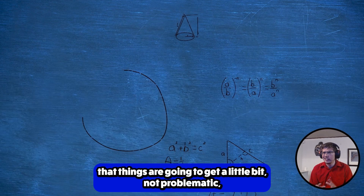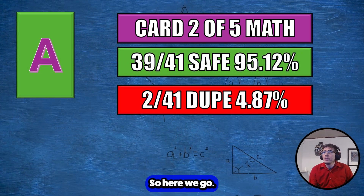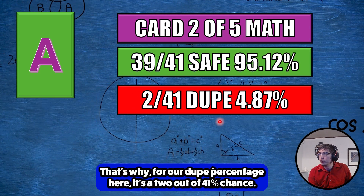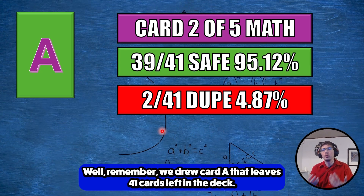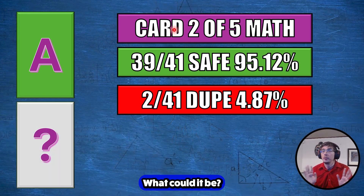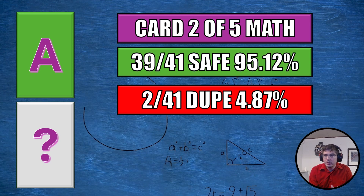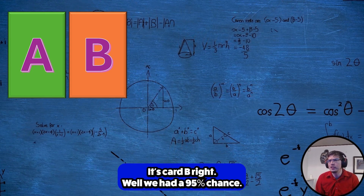It's when we get to the second card that things get a little more interesting. Card two of five math: we have card A, and we know there are two other A's left in the deck. That's why our dupe percentage is 2 out of 41 — about a 5% chance to draw another A. It's a 95% chance to be cards B through N. We got lucky — it's card B. Though with a 95% chance, we weren't really that lucky.